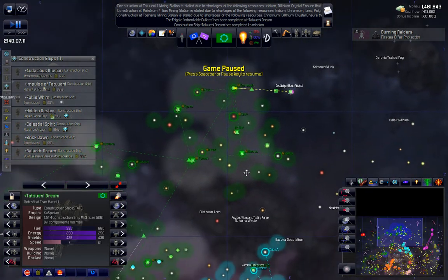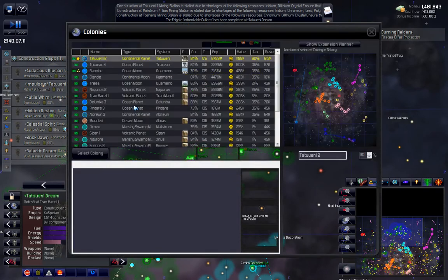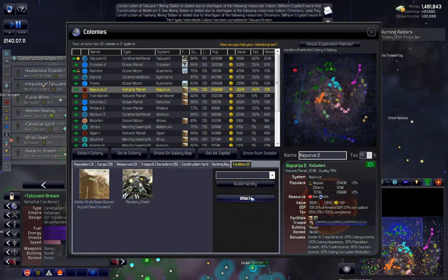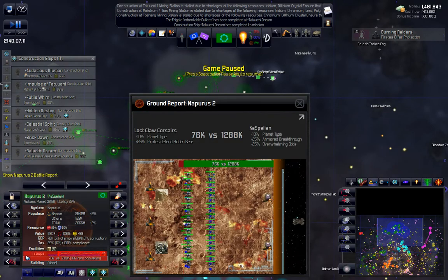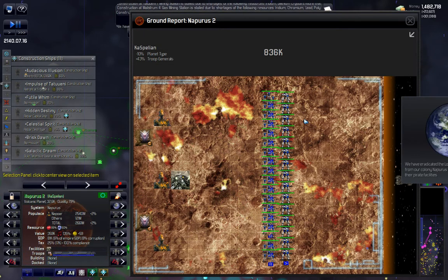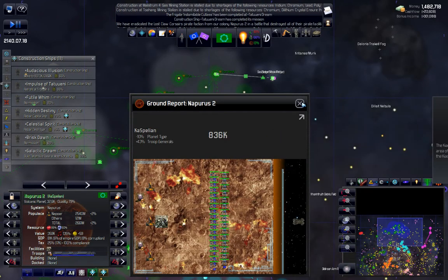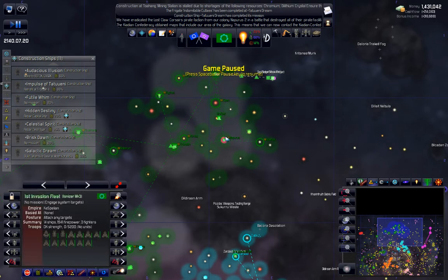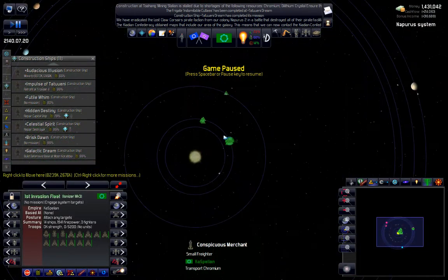Okay, let's go take care of the next pirate base — this one here, ATAC. Select and go to colony. Select and go to colony — yeah, it's not taking much time. Done! Alright. And we have eradicated the Lost Claw Corsairs again. Good stuff. So select our ninth fleet — we don't have to hang around after doing this, we can just pick up and go.